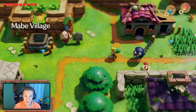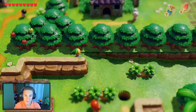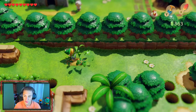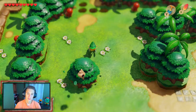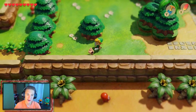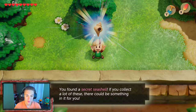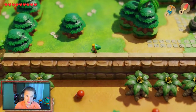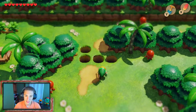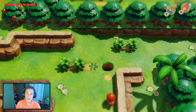We wave to Bow-Wow who we saved earlier. Now we head down to Toronbo Shores where there are a couple things to collect and where Marin is located. We hop over here, use the Pegasus Boots to hit a tree and get another seashell — we are collecting tons of seashells this episode! We check the map and make our way down to the beach where Marin is chilling.